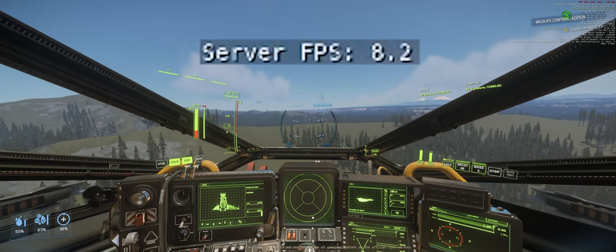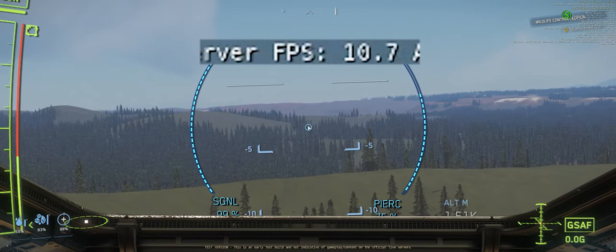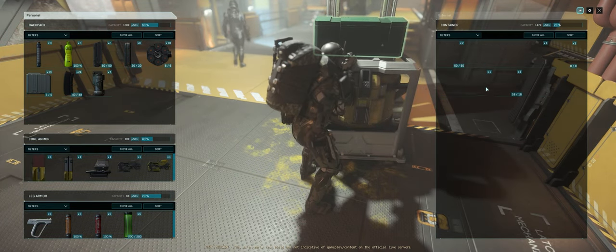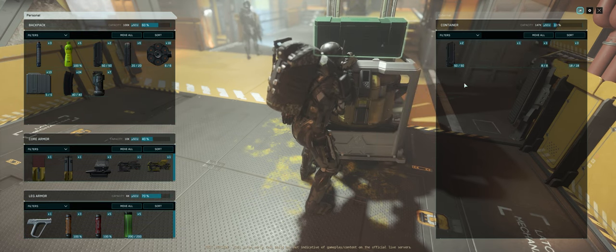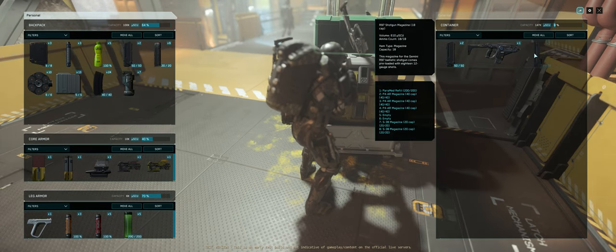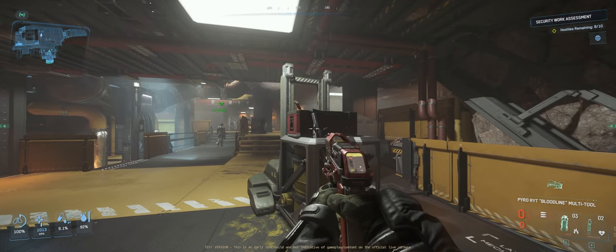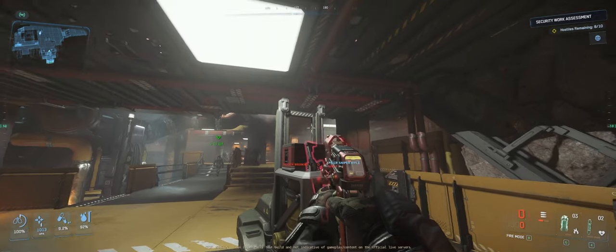This number here is the server FPS. When this number is high, game good. When this number is low, game bad. We've all heard the legends of how your dad's second cousin, twice removed, logged into Star Citizen one day and ended up on a server with only three other players and managed to experience five minutes and twelve seconds of pure hyper-responsive server bliss. And the legends are true.